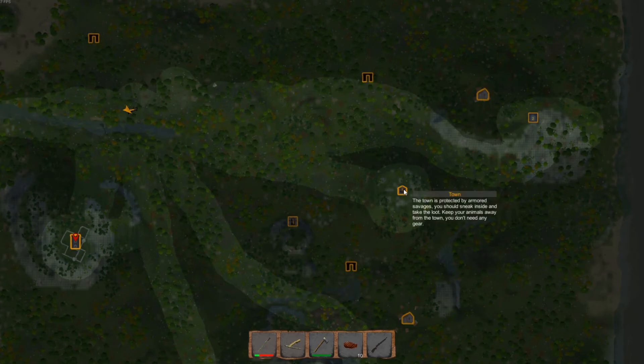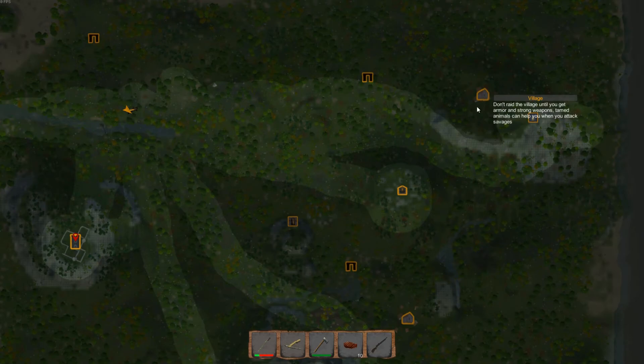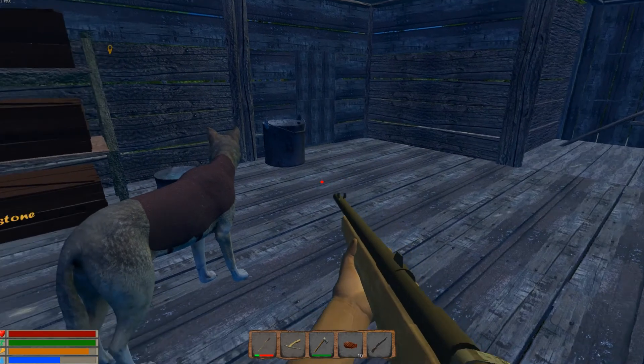That's what we're supposed to sneak in. So I think today I'm gonna hit up this village here. Let's put a marker there — right click. So we're gonna go here today. It says armor, strong weapons, tamed animals. So we're gonna hit this one up today and see how it goes.